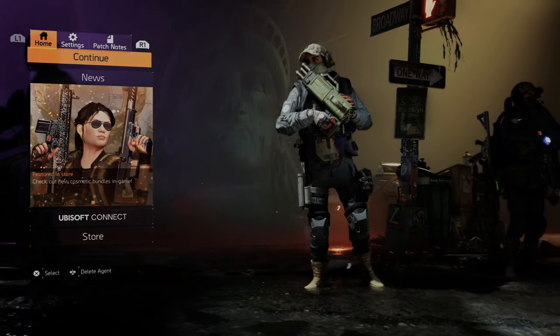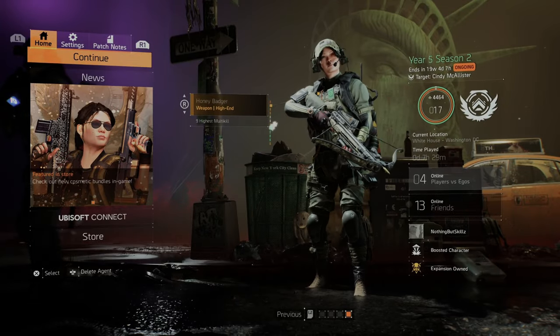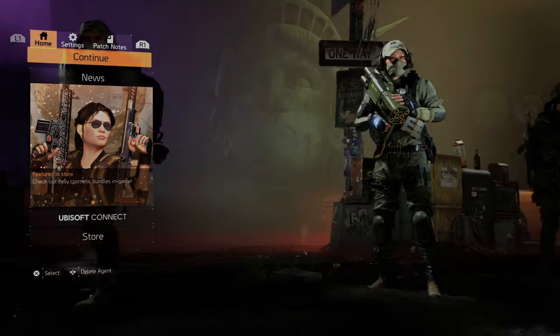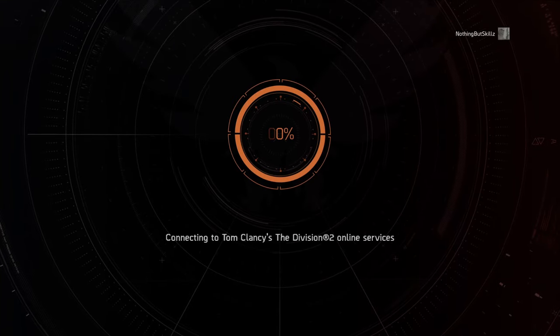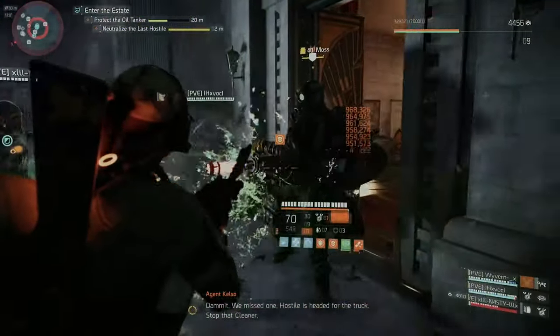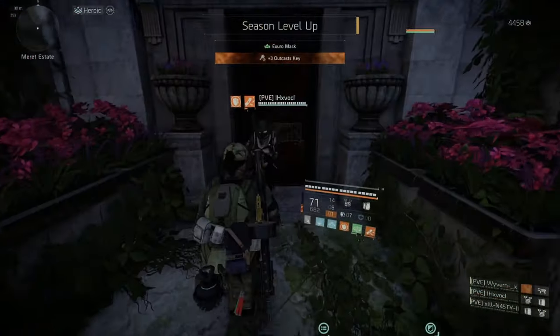If you're smart, you'll make four characters and do it four times — just swap the gear over to each character. That's what we've been doing: going from one character to another, completing it four different times. And the good thing is, say you get one on your first run with the four-man squad and someone gets another one, you can share it.